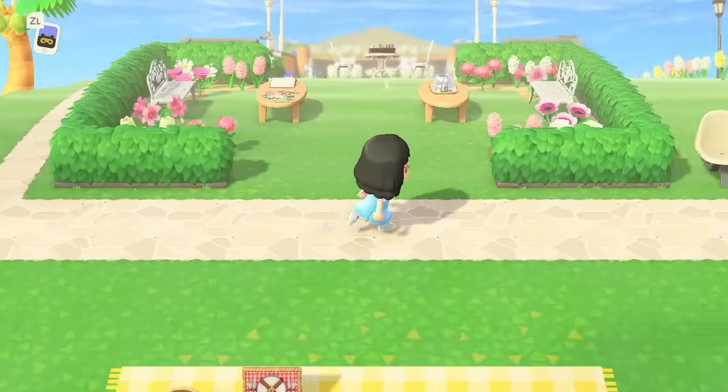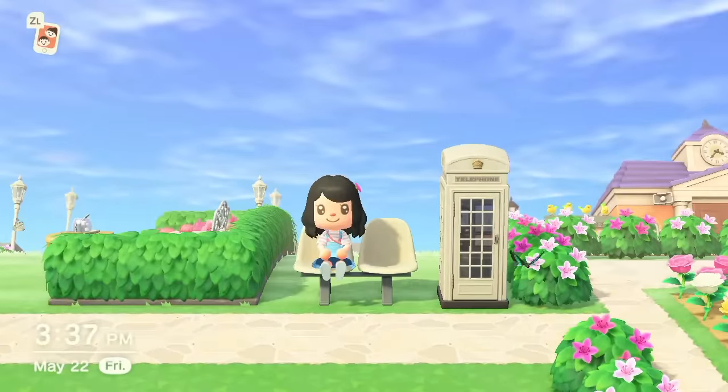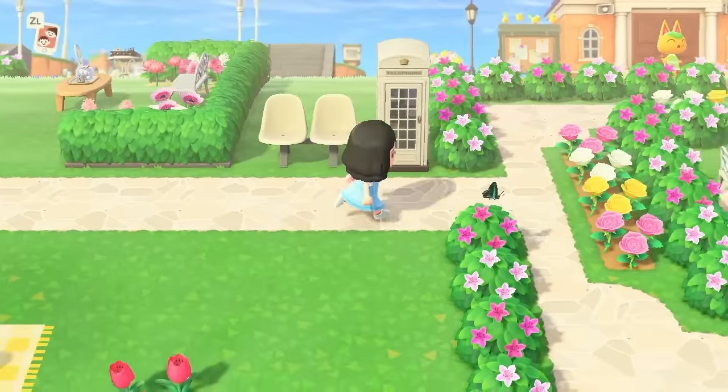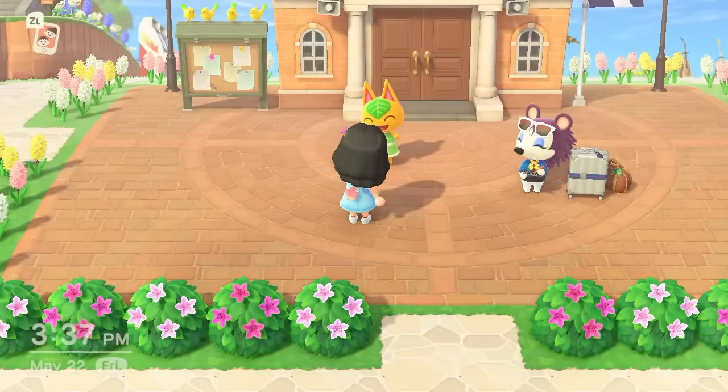Right here we have a little public bench and phone booth, which I actually got a pretty cute photo with Marshall, so I'll insert it right here — what a cutie. So we're just going to make our way back through the garden. Oh hey, Tangy — she's so cute.